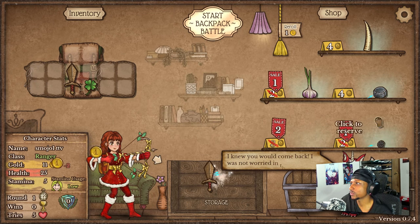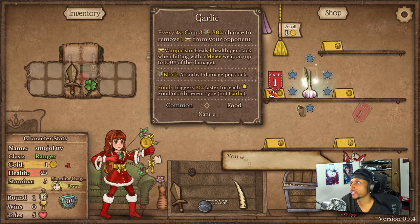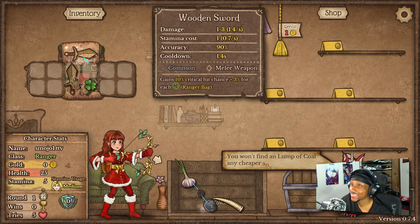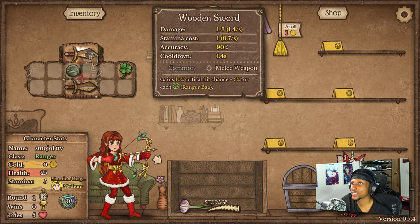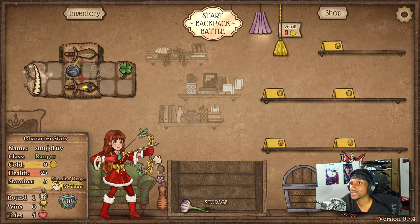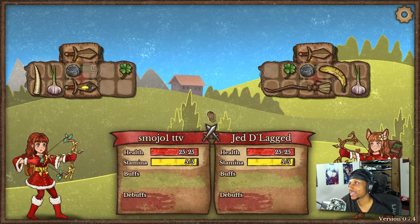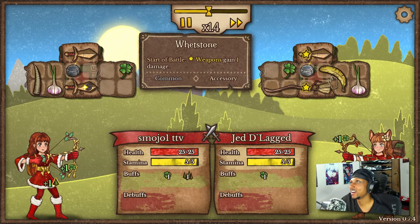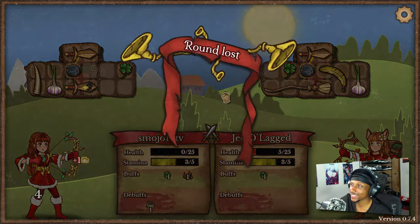Interesting start — we'll just buy everything honestly. We got the increased DPS, we could turn this one into a torch which is nice, thorns and garlic. Just buy everything from the first thing you see. Really good actually, gonna get some broom with a little bit of regeneration as well.